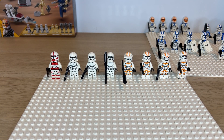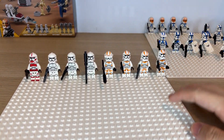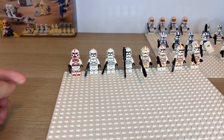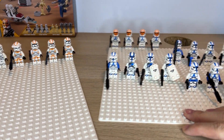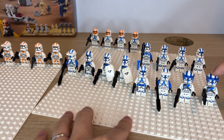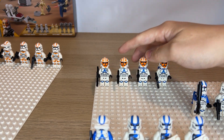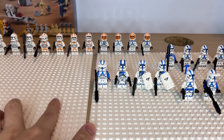Today I want to talk about how to organize your army or how to play with your troopers in a more organized way. Most battle packs come with four troopers per set. For example, 75372 comes with one shock trooper and three regular clone troopers. The AT-TE comes with multiple 212 troopers. Moving on to 75280, you get one jet trooper and three regular troopers. The 75345 comes with one commander, one sniper, and two heavy gunners. The 332 battle pack comes with one captain and three regular 332 clone troopers. This is the easiest way to set up your army.